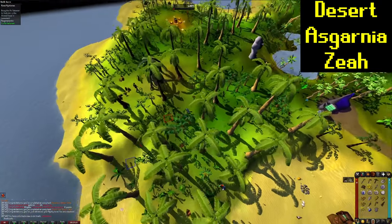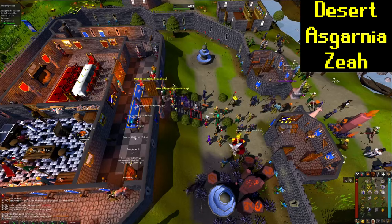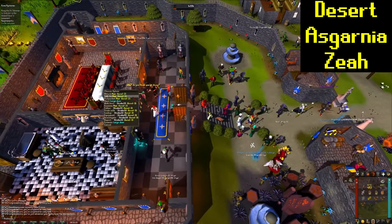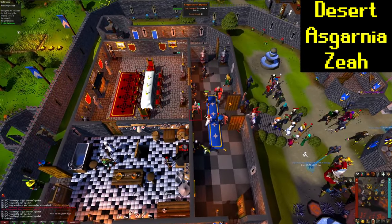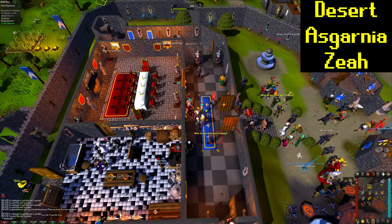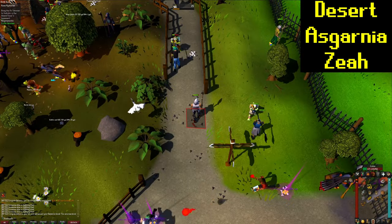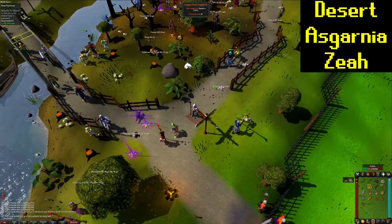Now we're just going to teleport back to Karamja and come and pick a pineapple here for another 10 points. Then we're going to cast the home teleport for another 10 points. Pickpocket a citizen — that is going to be another 10 points. Then we're just going to stay here and get 28 pouches and level 15 Thieving, for another task for 10 points. Then we're going to go defeat a goblin for 10 points.